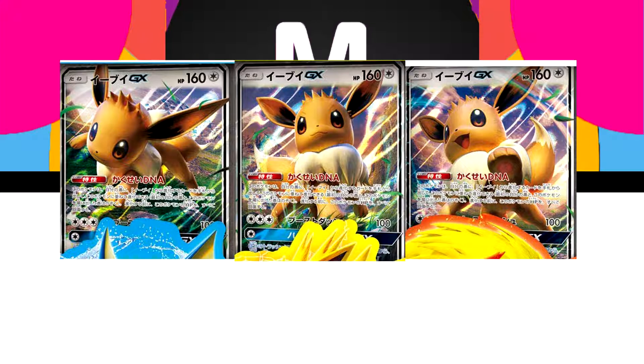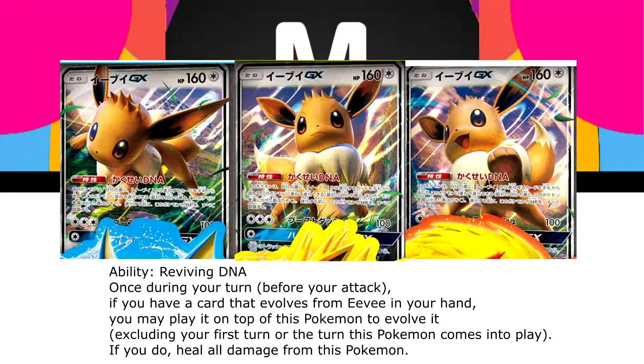Normally speaking you would not be able to evolve a GX into another GX — it's one or the other. But with this Eevee's ability, called Reviving DNA, you can evolve this Pokemon into anything that would evolve from a normal Eevee that is in your hand. You can't use this ability on your first turn or the turn you played this card. What makes it even better is that when it evolves this way you may heal all damage from this Pokemon. So if your Eevee has taken 100 damage, you use the ability, put down Jolteon, and Jolteon's fully healed and ready to battle.